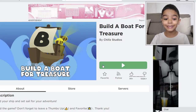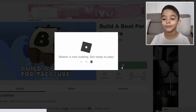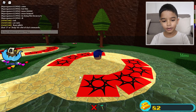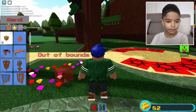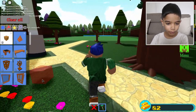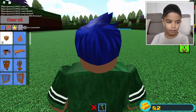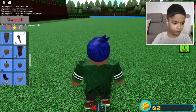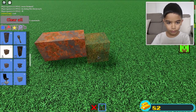Hi guys, welcome to Hottie's Playworld! Today I'm playing Build a Boat for Treasure. We have to build boats. Here I am! You can't build here because it's out of bounds. You can build on the light green area. So let's go do this.